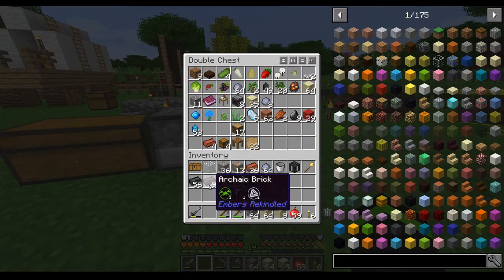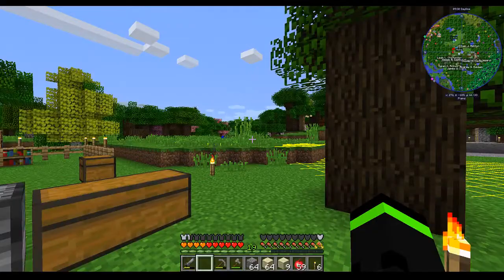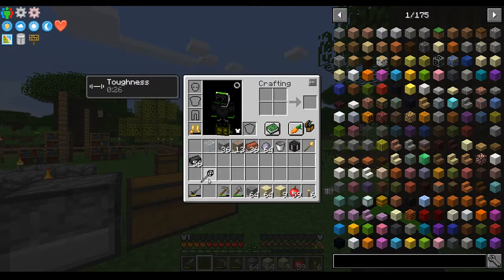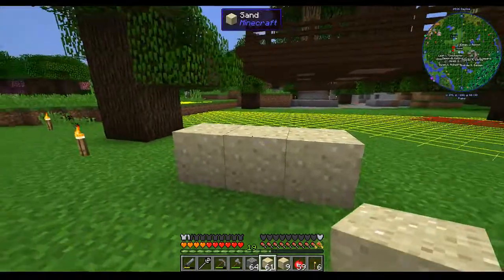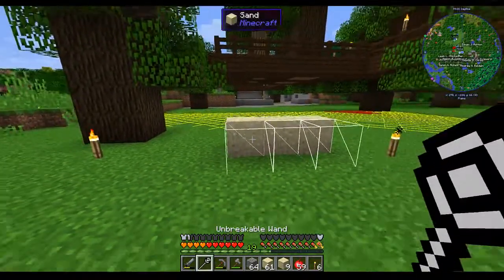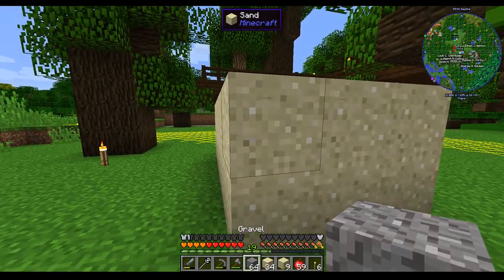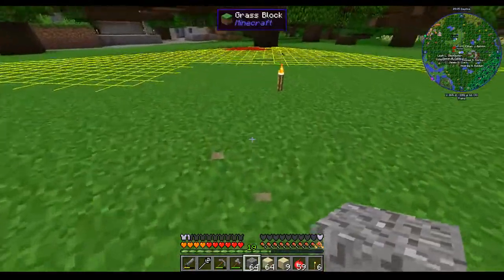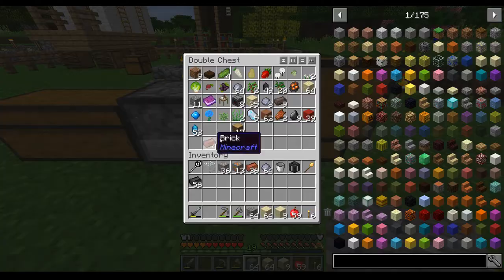Archaic brick - we don't need any archaic brick right now. We'll take this. So now we have an unbreakable builder's wand, that is awesome. Say that I have sand there and I want to build a lot of sand - the builder's wand makes it super fast. This is Vein Miner, which also makes it super fast. The combination of the two is pretty awesome. I'm going to leave this in my inventory.